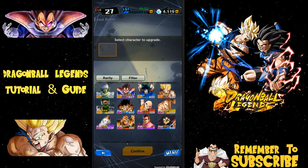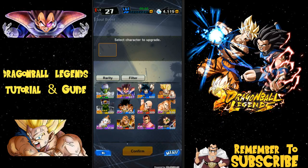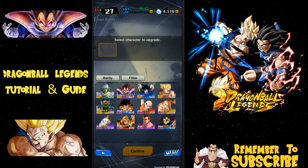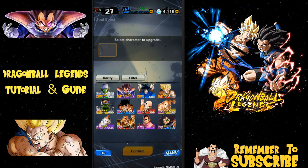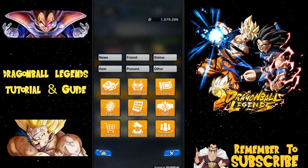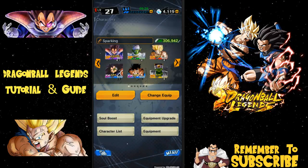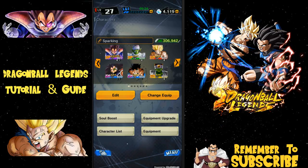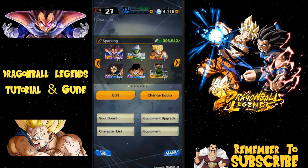Hey guys, today we're going to be doing an overview of soul boosting, increasing character stats, and attaching items. Depending on how long that goes, we might also do team building — if not, I'll do a separate team building video. So let's jump into it. We're going to go over to the menu, go to characters, and this is your list of characters. You have equipment upgrades, equipment, character list, and soul boosts. We want to go over soul boosting first and foremost — I feel like that's the most important topic everyone's probably watching this video for.